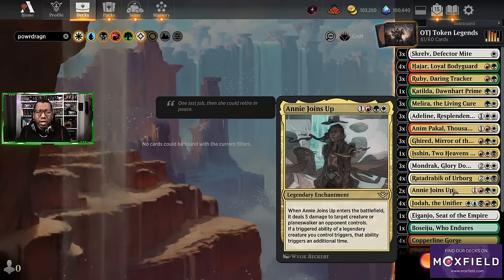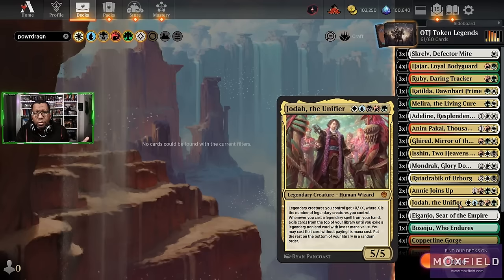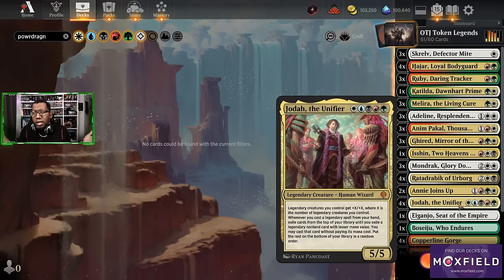And then Annie Joins Up — we get to deal five to something, so we get some removal. Additionally, any time we have a triggered ability of a legend go off, we get an additional one. So all those token makers — Mondrak, Radadrabic, whatever — we're all going to trigger. When we play Joda, we're going to get two Joda triggers. Yeah, this is just a pile of shenanigans.